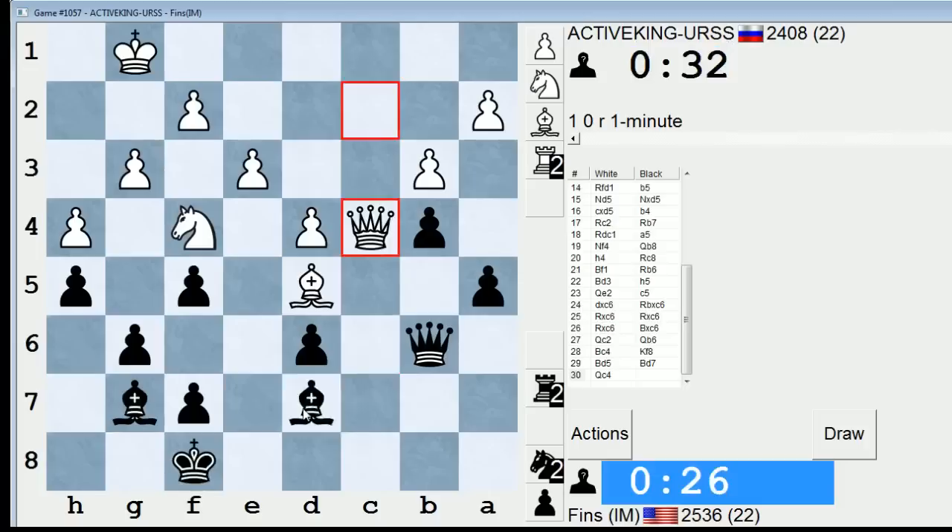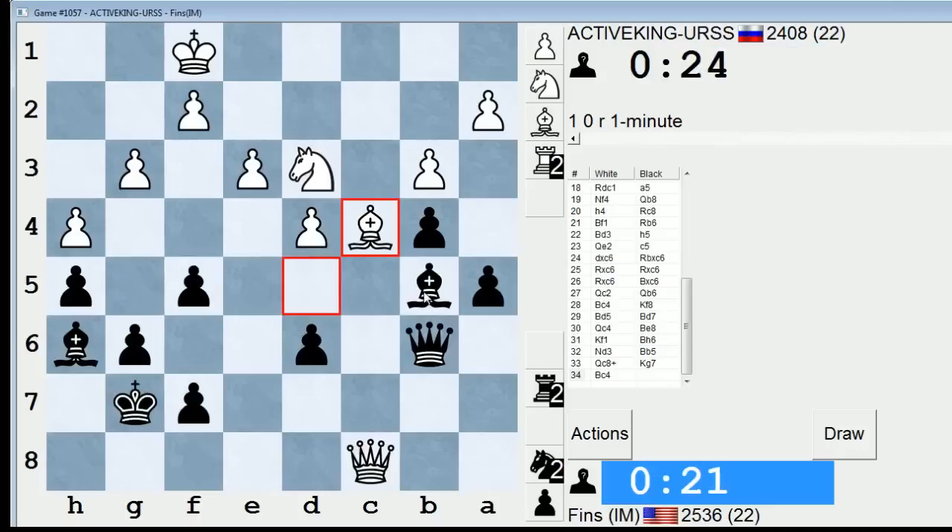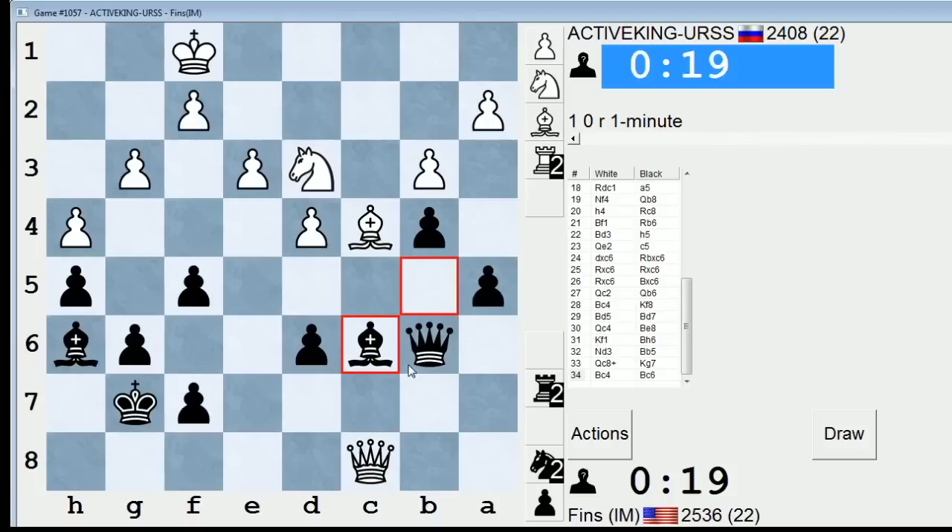I think the position is pretty level at the moment. I had to avoid knight takes g6 there. Let's go bishop e8 — defend everything. I've got to be careful though. I had bishop b5! Oh, I totally had bishop b5. That was just winning on the spot last move. This is still pretty good, but it's not winning-on-the-spot good. He can't attack f7 so easily. I think I'm fine, but this was looking really good just a moment ago.